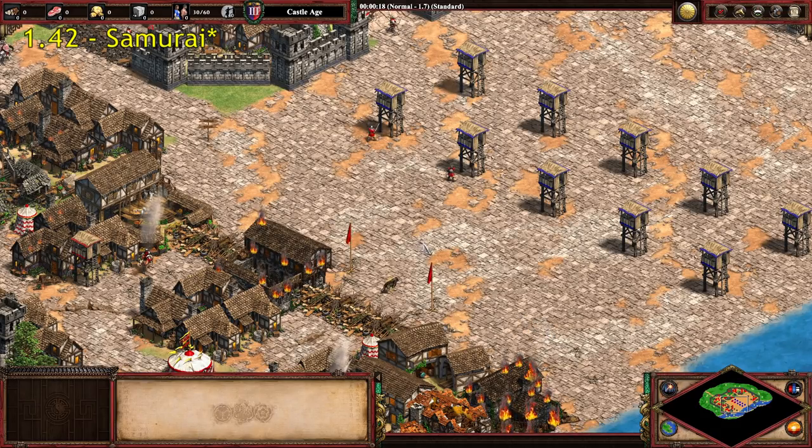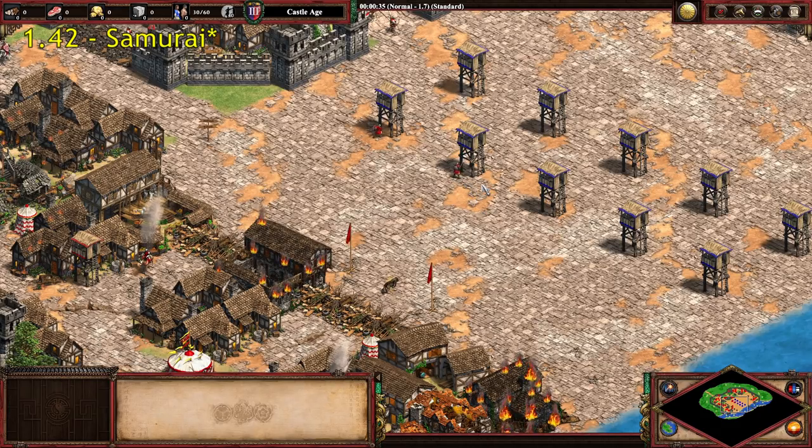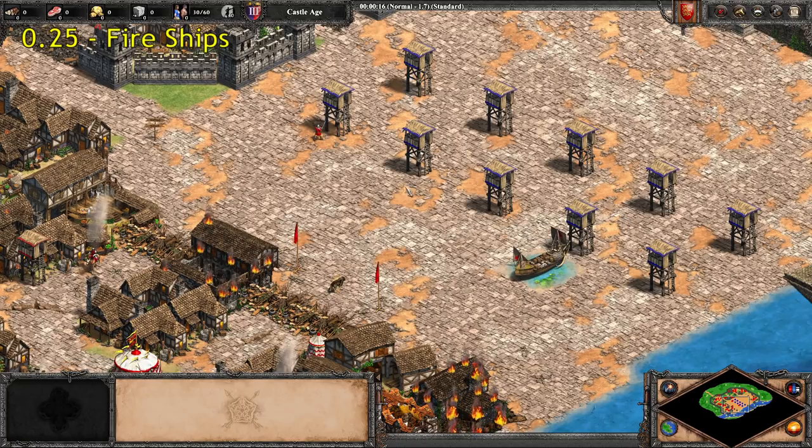Getting into ludicrously quick realms, at a reload speed of 1.42, we have the Samurai. Cheating a little bit again — the unit has a base reload time of 1.9, so the same as a Paladin or Hussar. However, because you can only ever train Samurai as the Japanese, they will always benefit from the Japanese faster attack speed bonus, and become one of the very, very fastest attacking units in the game.